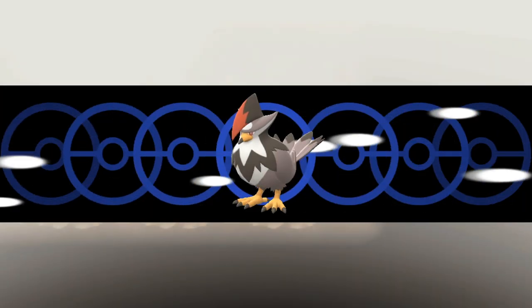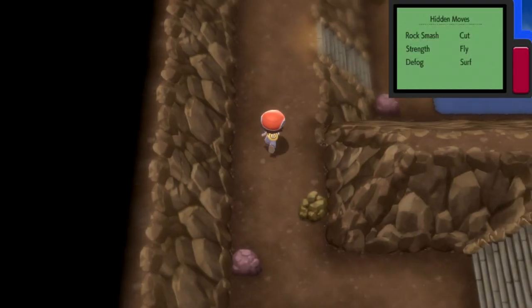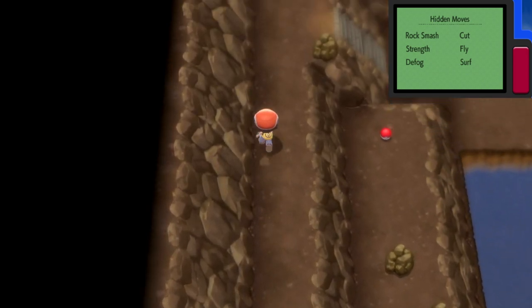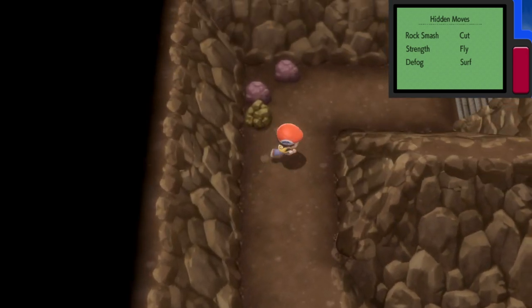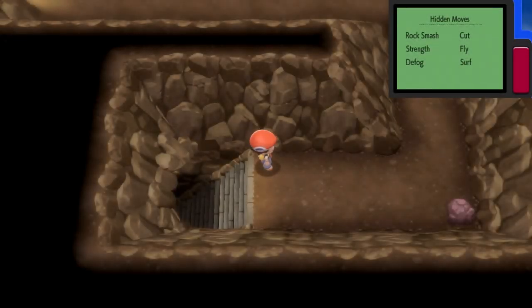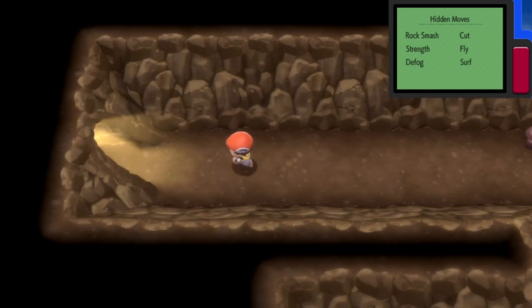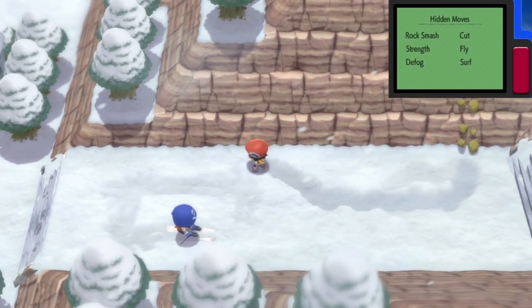This is Route 216, which is the way you'll use to get to Snowpoint City. You'll need to use Defog to be able to clear the mist out of the way. There's a lot of exploring you can do in this area, and once you've picked up all of the things on the right-hand side, use this path to make it around to these stairs, which will bring you around to this area. Follow this around and then to the left through that exit, and you'll eventually come out on the snowy path, which is Route 216.